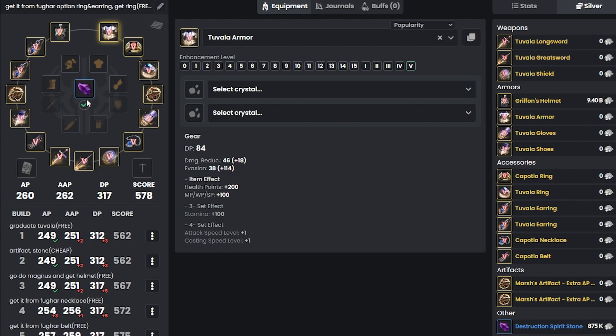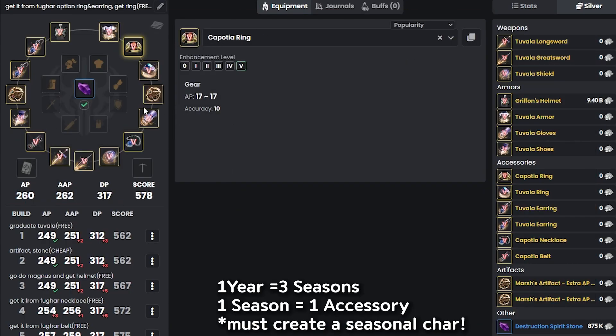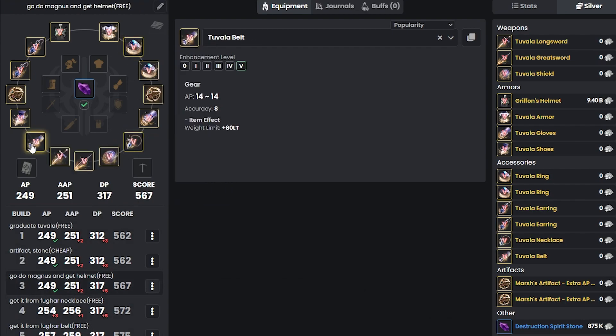Friendly reminder: there are usually about three seasonals every year, so it's going to take about a year to get all three Capotea accessories. Until then, I just recommend using the Tuvalik ears — it's totally fine. Once you buy something else, you're just wasting money. So just enjoy the game for a year and eventually you'll get all three gears.